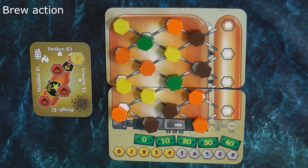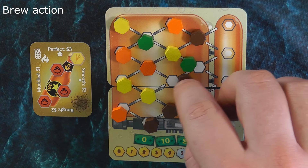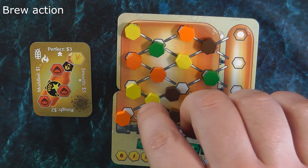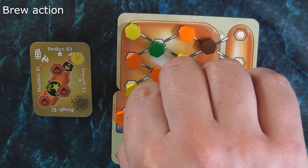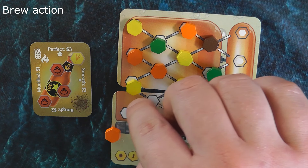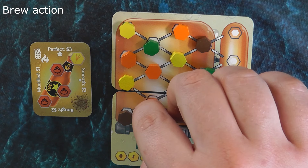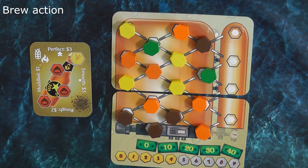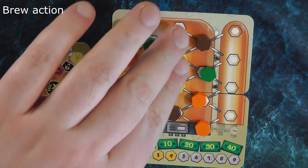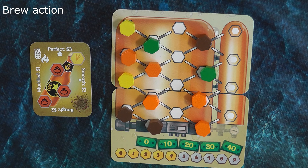During the brew action, you are free to move that one selected token as many times as you want. For example, you could take a brown token and move it down, swap it with a lighter copper token, and then swap it again with a medium one, as long as it is always swapping with something lighter than it. Also bear in mind that a token can never swap with an empty location.